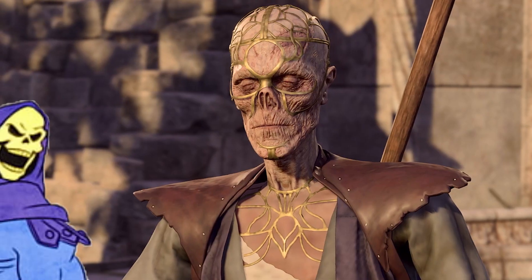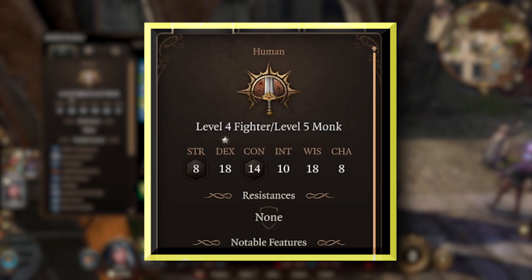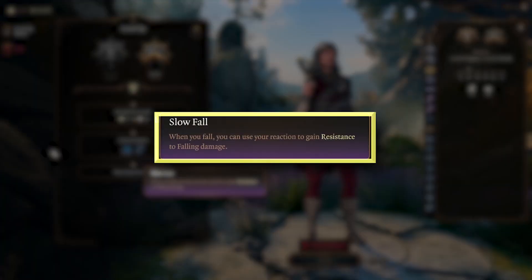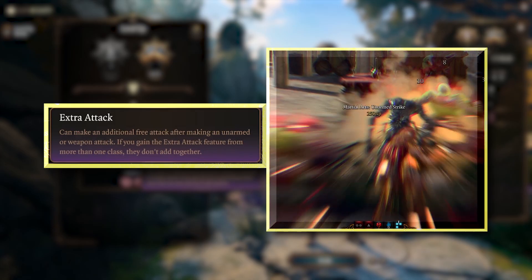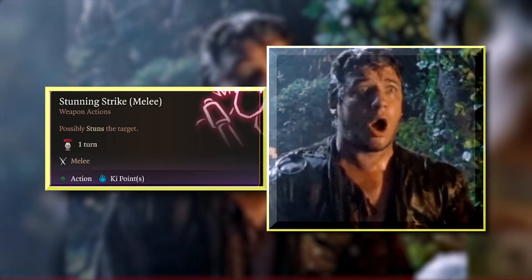Enter the Way of the Open Hand to transform your Flurry of Blows into Stagger and Push maneuvers. When you hit level 9, speak to Withers and Respec to swap levels, putting 4 into Fighter and 5 into Monk. This unlocks Slow Fall to reduce falling damage and raises your Wisdom with an ASI, maintaining your Extra Attack while also granting you powerful Stunning Strikes.